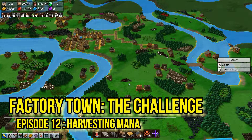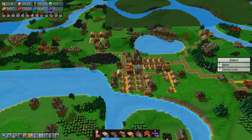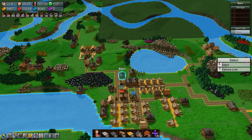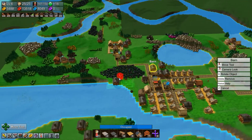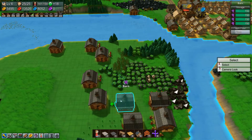Hi guys, I am back with another episode of Factory Town. The game has been running for almost an hour - I kind of just walked away and came back periodically to make sure the resources like the wheat, the sugar, and the fruit were cycling through. I did not check the sugar or the fruit before recording, and they're both empty. Let's get this switched out real quick.